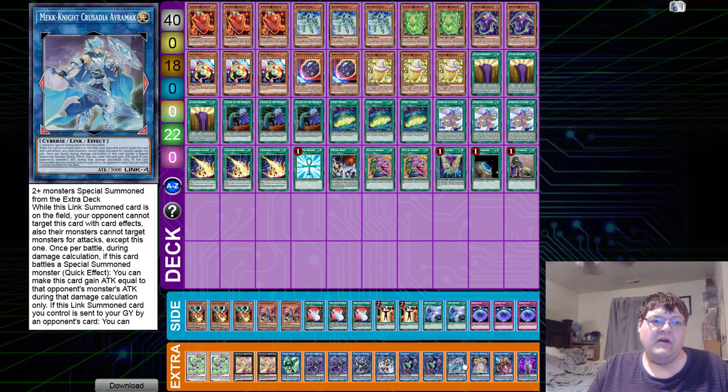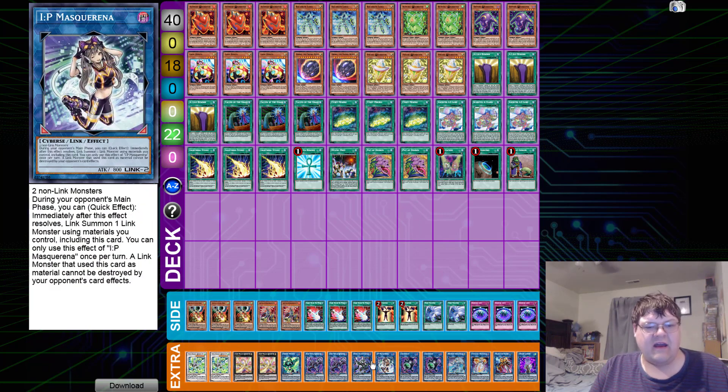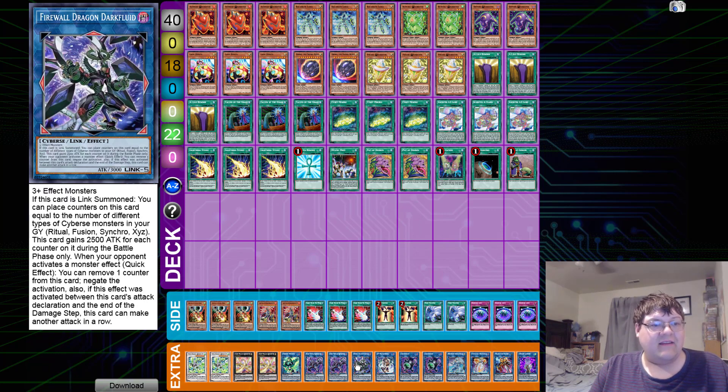We have one copy of Zero Boros, one Avormax, and then we get into the new fun stuff. Two copies of Lingeriebo — it's a level four or lower Cybers monster. When your opponent activates a trap card, quick effect: you can tribute this card to negate that card's effect and if you do, banish it. If this card is in the graveyard, quick effect: tribute one Ignister monster summoned from the extra deck and special summon this card. One IP Masquerena to toggle into higher rank plays. Then we have one Firewall Dark Fluid — if this card is link summoned, place counters equal to the number of different types of Cybers cards in your graveyard: ritual, fusion, synchro, and exceeds. You fulfill three of those requirements easily. When your opponent activates a monster effect, remove one counter to negate the activation. If this effect was activated between this card's attack declaration, at the end of the battle this card can make another attack.